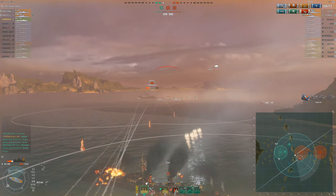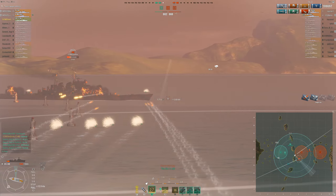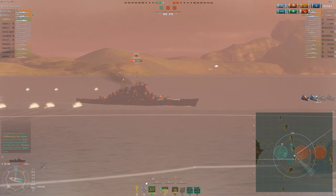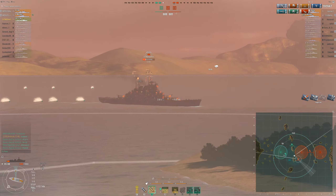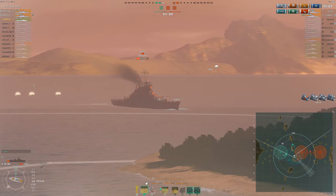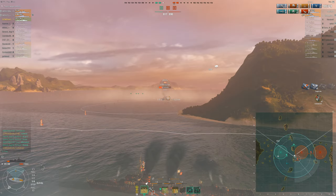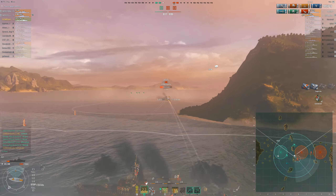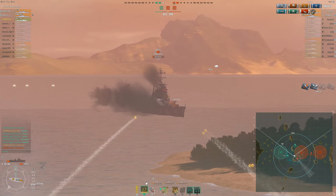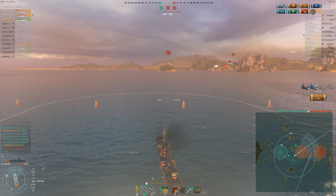Unfortunately I shot my guns too early and got spotted, taking a huge hit from the Moskva, and I also completely misjudged those torpedoes. Once more you can see how good the German AP shells are — I am hitting the Moskva for 5k and 3k per salvo until he angles in and my shells start to bounce. I am still spotting him with my Hydro and start shooting HE again, and my cruiser that got around also starts firing on him. I got a Confederate medal and we are slowly whittling him down. I set him on fire once more and also fire torpedoes, and down goes the Moskva.